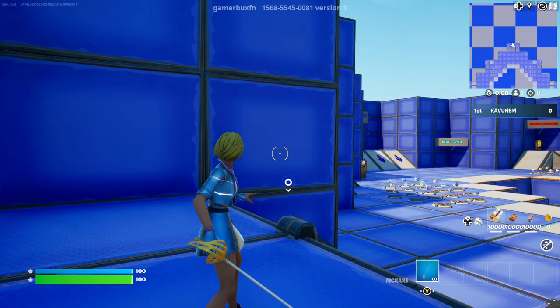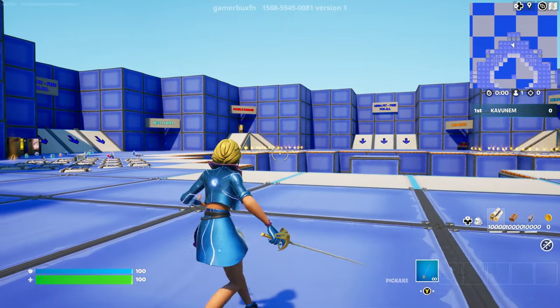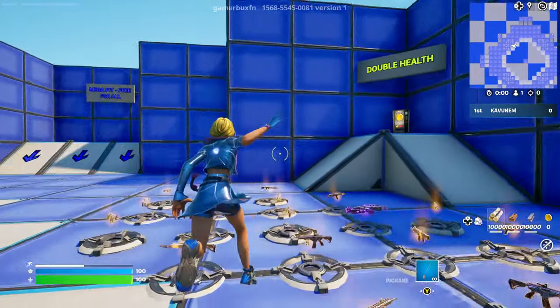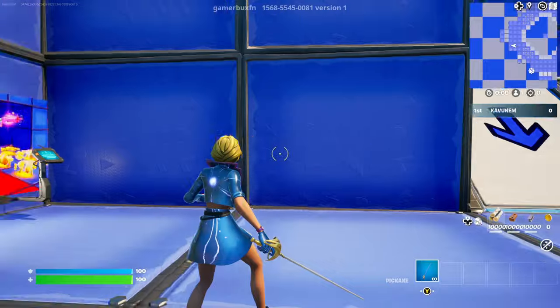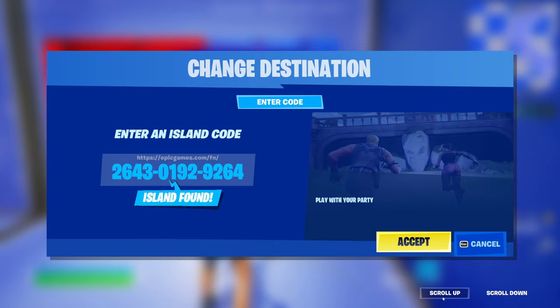Once we load up into the map, I'm going to show you exactly what you need to do. Once you're here in the spawn area, you're going to find these four images on one of the walls. Go up to any one that has a console in front of it and interact with that console. It's going to give you a page where you need to type in this island code: 2643-0192-9264.